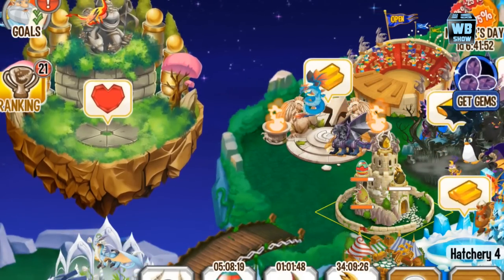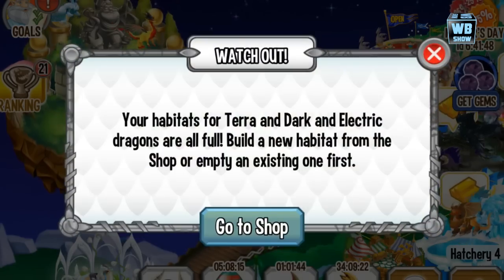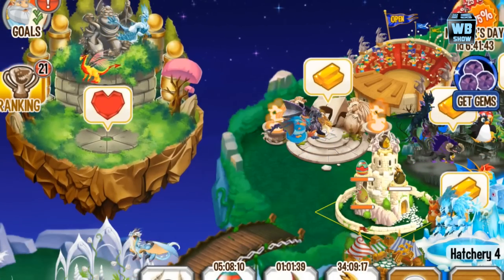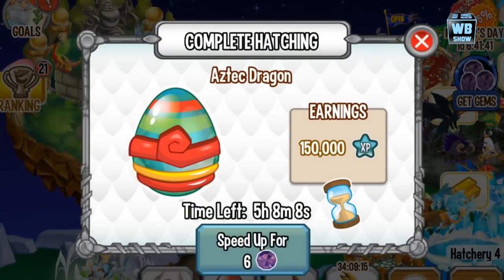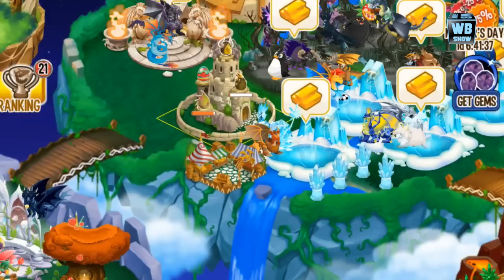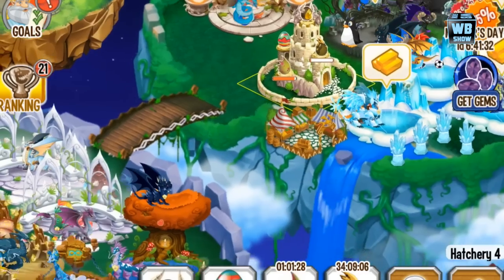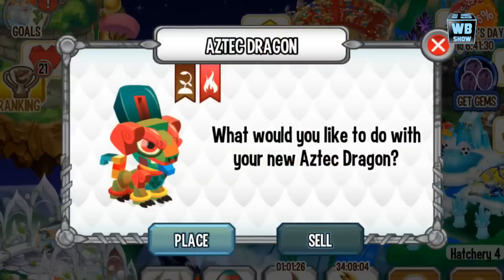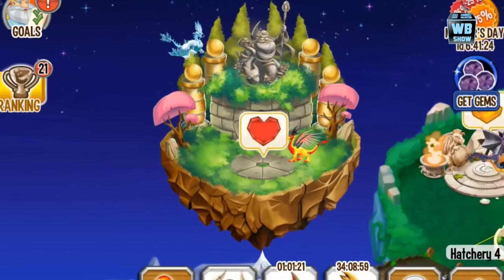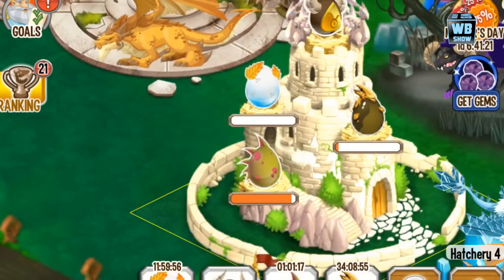So anyways, 12 hours is what you're looking for for breeding, and it'll take another 12 hours for the egg to hatch. You must use the breeding sanctuary - you have to have a level 3 breeding sanctuary. Some players have asked if they can use something else, but no, you have to use the breeding sanctuary. That's the only thing that allows you to get this dragon for your game.